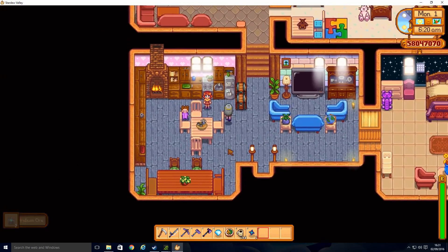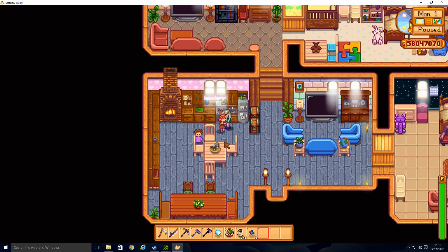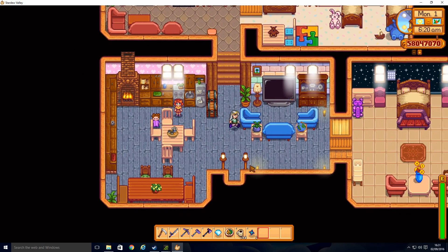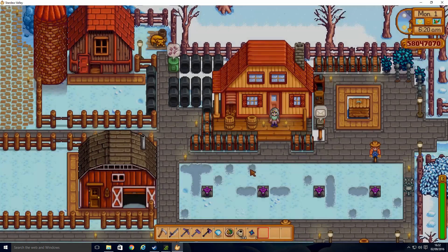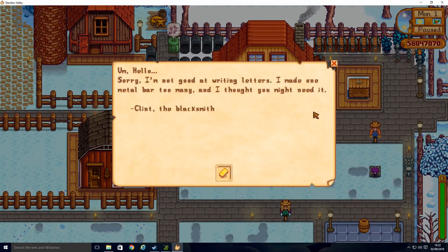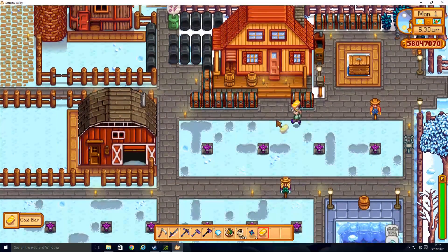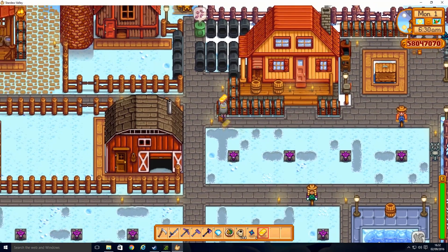We'll just go and say hello to Penny, make sure she's got the fire on. Let's just go and see what's in the mail — a gold bar, that's very nice. We'll just put these away.